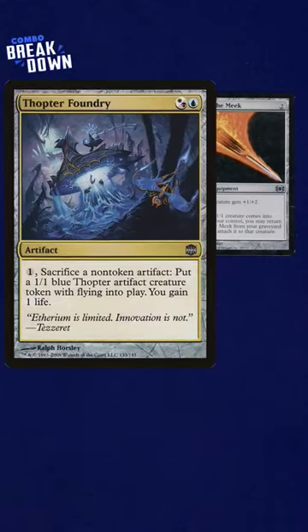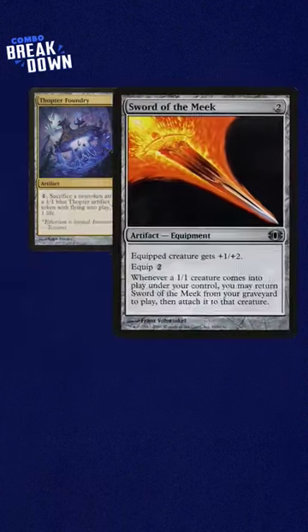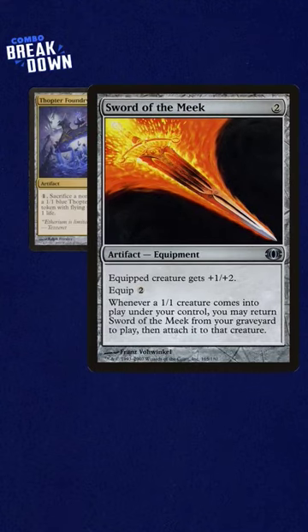Thopter Foundry and Sword of the Meek is an old-school combo. Foundry lets you sacrifice the sword for a single mana, which makes a 1/1 Thopter with flying, and that 1/1 entering the battlefield brings the sword back out of the graveyard attached to the Thopter. Each time you do this, Foundry also gains you 1 life. You can do this each turn a number of times equal to however much mana you can make, but it's still often a little slow and clunky nowadays.